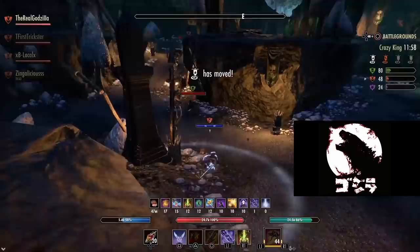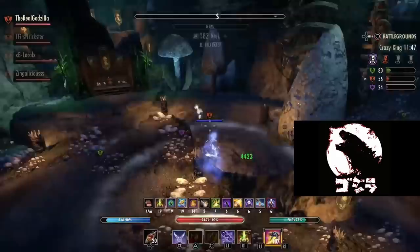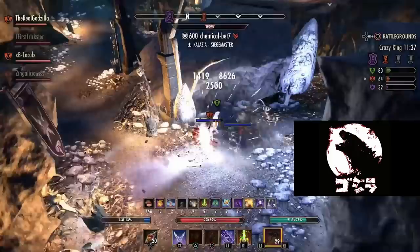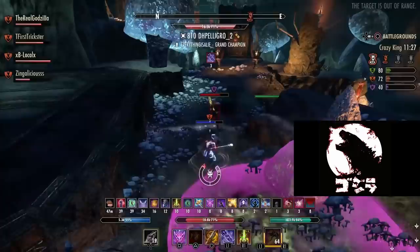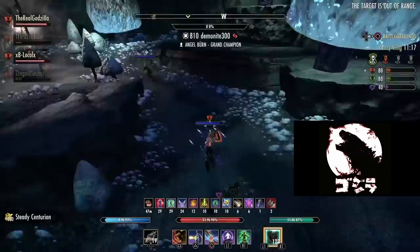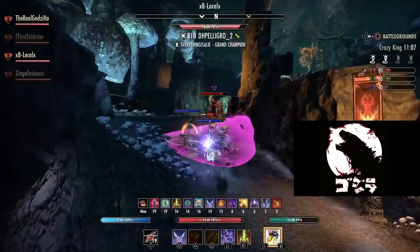Now let's get into the strengths and weaknesses of Stamina Sork. First, this class is very fast. It has access to Minor Expedition through the armor buff, Major Expedition through a few options including the bow passive, the skill Elude from medium armor, and the dual wield Quick Cloak. There are a few options to get extra speed — I'll go into more specifics later.